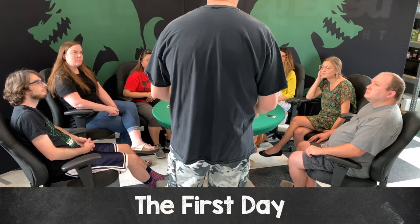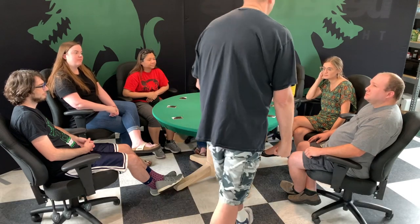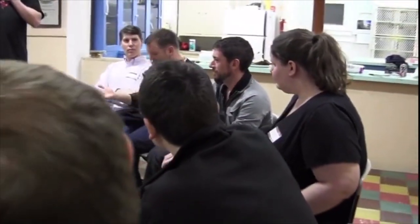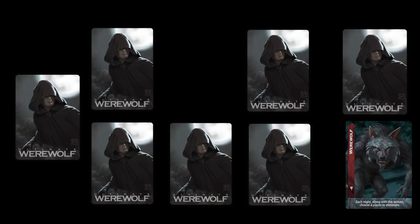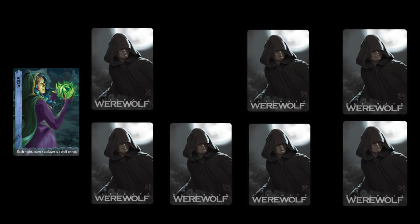During the first day, you'll introduce the players by going around the circle and having them say something about themselves. This could be as simple as 'My name's Bob and I'm a villager,' or something more elaborate like 'I'm Bob, the village donut maker — and as everyone knows, werewolves don't like donuts.' Players should not claim to be a wolf or the seer. Players with those roles should hide their true identity and claim to be a simple villager. Players can say anything they like, but they can never show their role card to anyone.